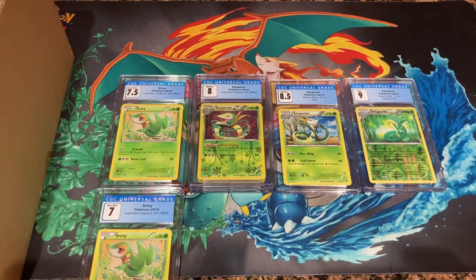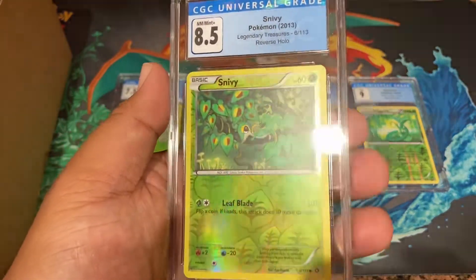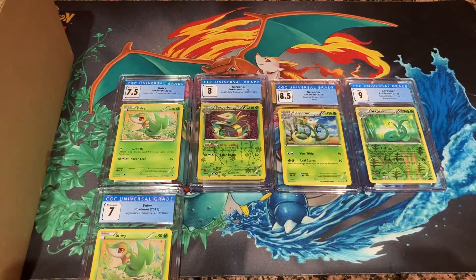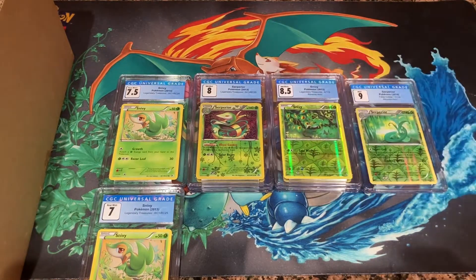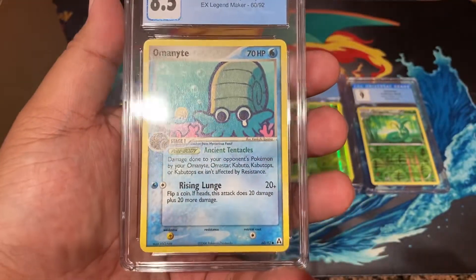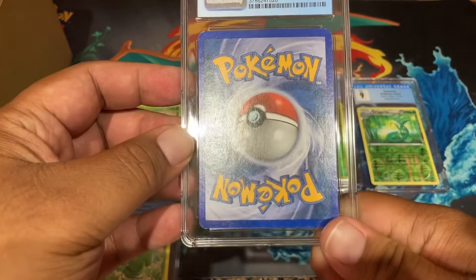It is hot down here in SoCal so I'm obviously gonna have to take some breaks to drink water. An 8.5 on this Snivy - that's crazy! I would assume these would be harder to grade than the Legendary Treasures ones. 8.5 - I'll put you right there. Next card: Alolan Ninetales, one of my favorite cards when I was younger - such a sad sad card. 8.5. Maybe it's just age but I'm not too sure. I thought this one looked pretty good.